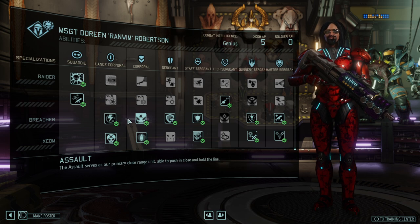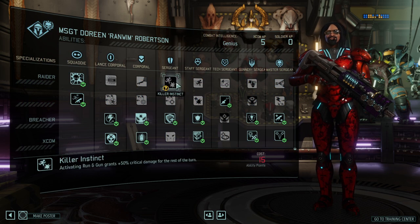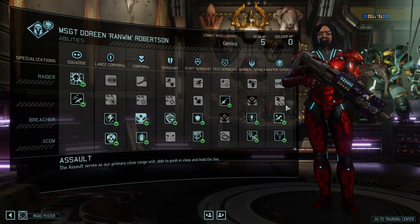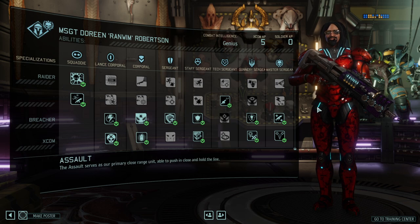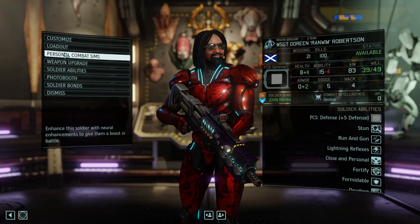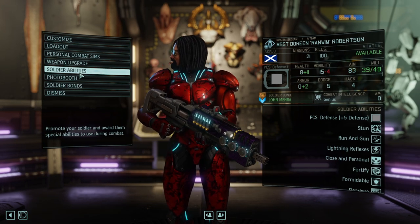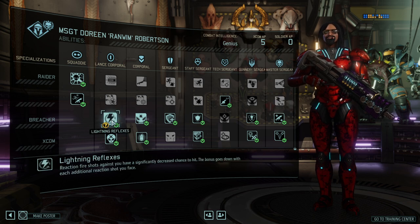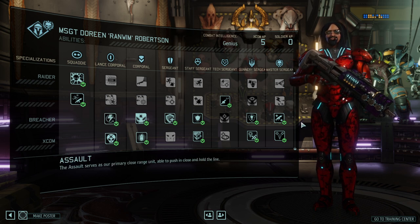The three different tracks of the Assault are: number one, the Raider, which focuses more on the shotgun with various shots; a middle track I'd call the Shocker or Shock Trooper, which uses the always-available secondary weapon — the arc thrower — and gives additional abilities to it, essentially allowing you to stun enemies; and third, the Breacher tree, which offers a lot of defensive capabilities.